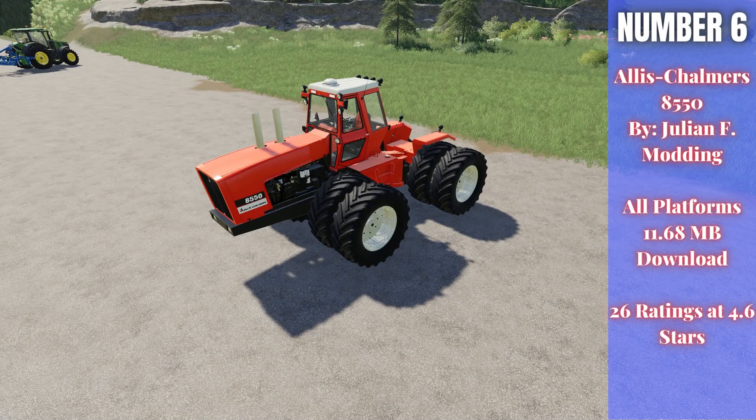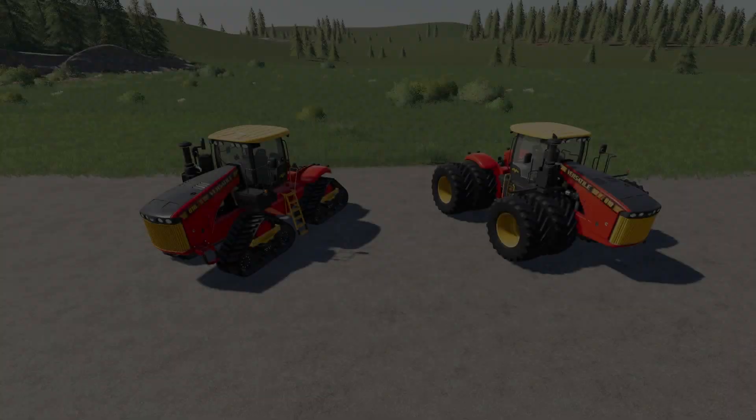Number six: the Allis-Chalmers 8550 by Julian F Modding, for all platforms at 11.68 megabytes. It got 26 ratings averaging 4.6 stars and starts at 136,100. There are lots of wheel options to customize, options to change the exhaust pipes on the front, and options to add or remove terminals including the optional GPS terminal on top of the cab. It comes with 302 horsepower — no adjustment available — and drives at 19 miles per hour. Note that on console it may appear as a Lizard brand.